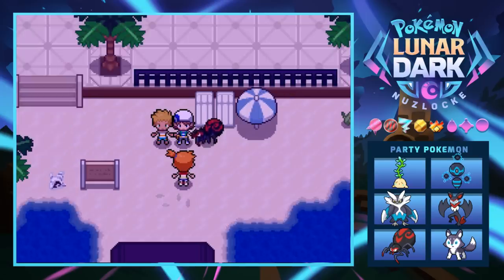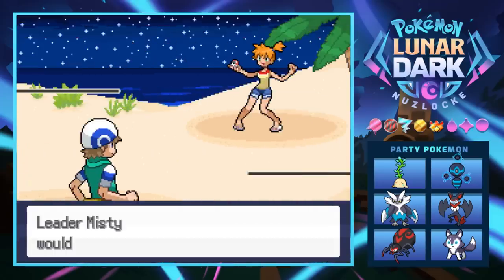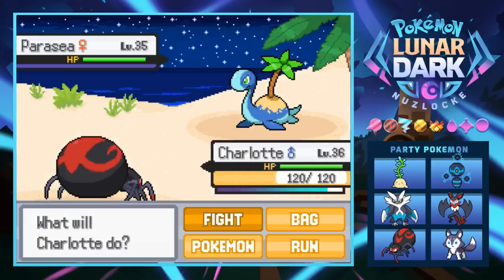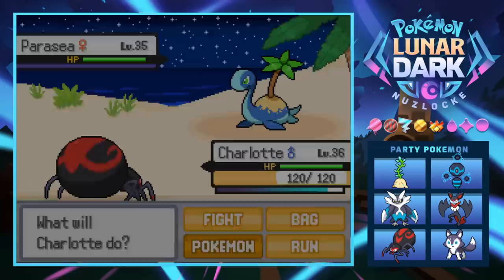Interesting — we're about to battle Misty right now. I didn't see that coming. For a second I thought it was Rodney, then I thought it was my dad, then he's Wade's older brother — what a plot twist! Misty has a Parasea at level 35; that thing is actually kind of scary. It's like a Lapras with a palm tree on its back. Let's switch into Marvin.